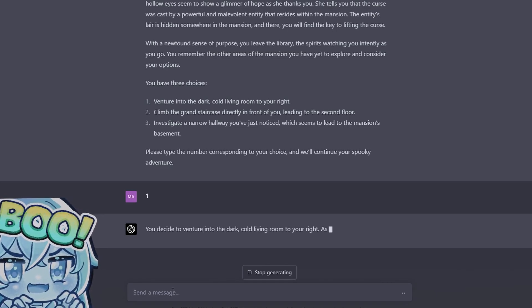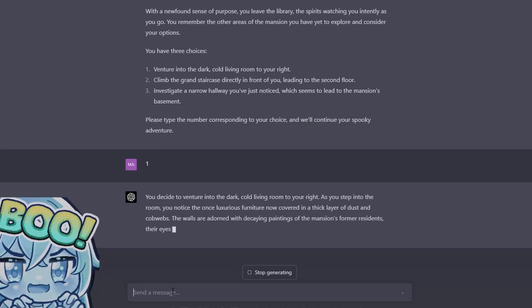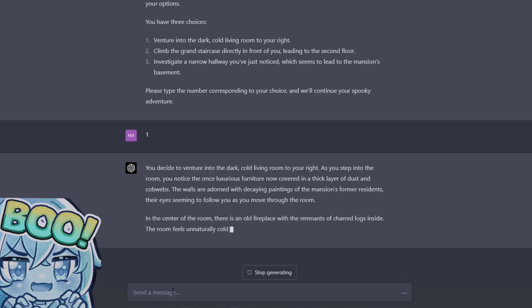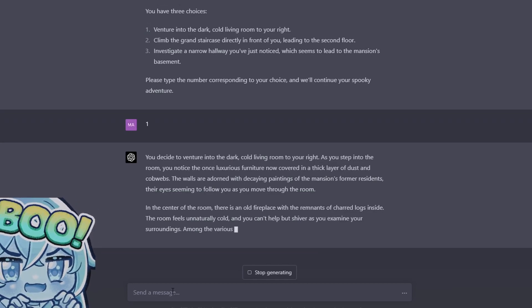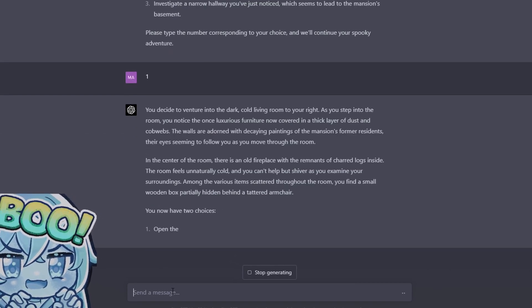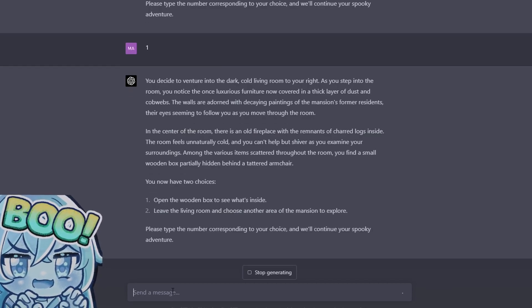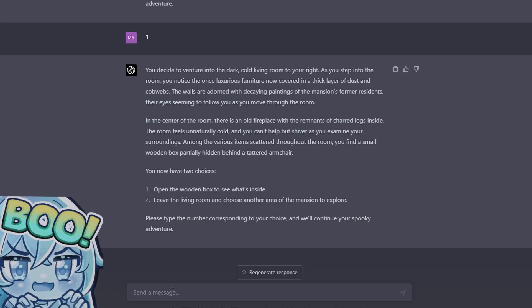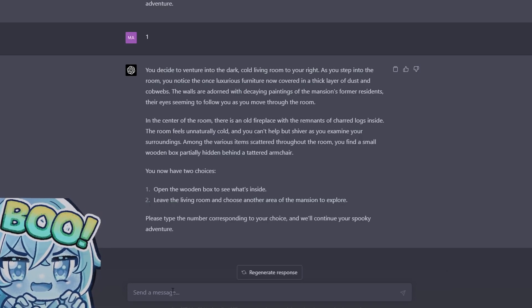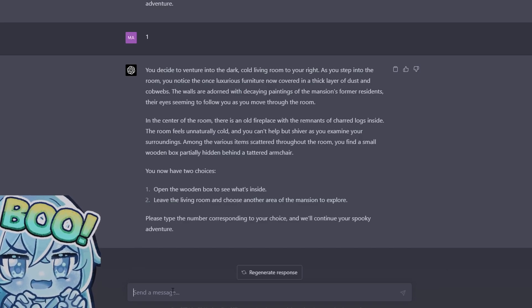You decide to venture into the dark cold living room to your right. As you step into the room you notice the once luxurious furniture now covered in a thick layer of dust and cobwebs. The walls are adorned with decaying paintings of the mansion's former residents, their eyes seeming to follow you as you move. In the center of the room there is an old fireplace with the remnants of charred logs inside. The room feels unnaturally cold. Among the various items scattered throughout, you find a small wooden box partially hidden behind a tattered armchair. Open the box?